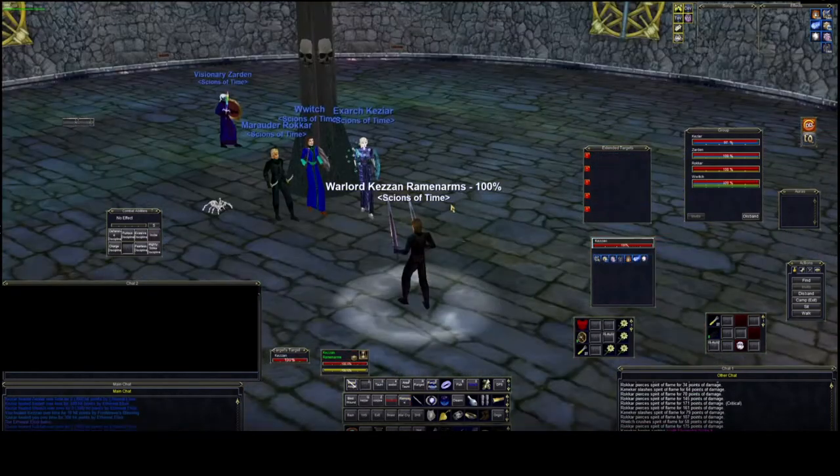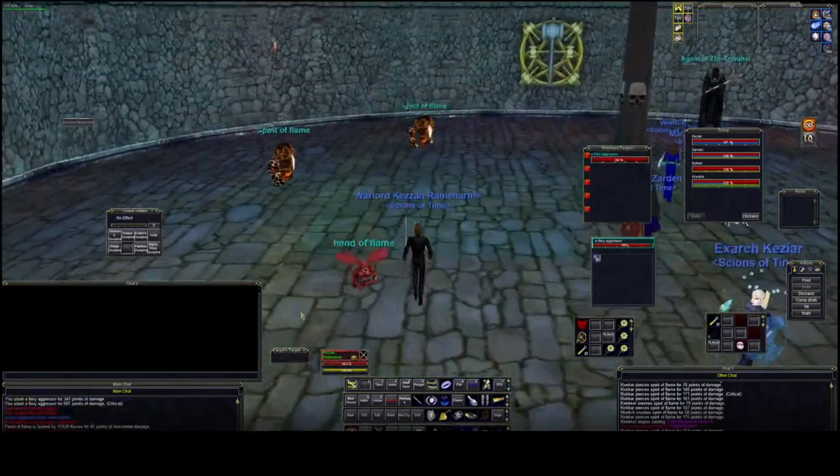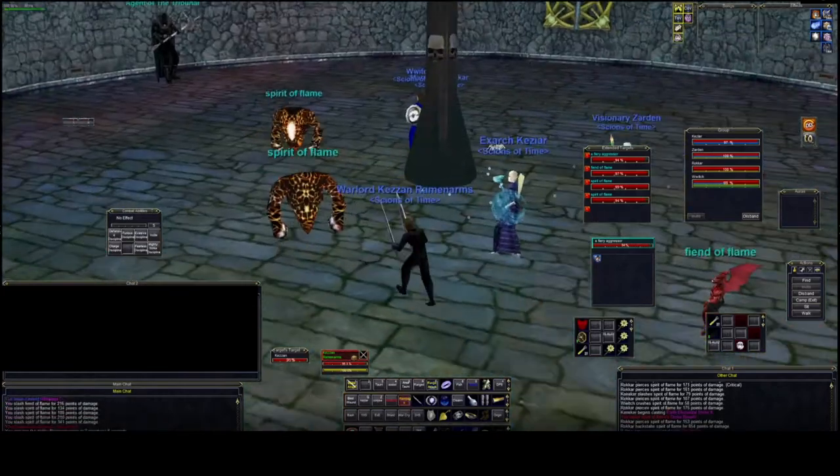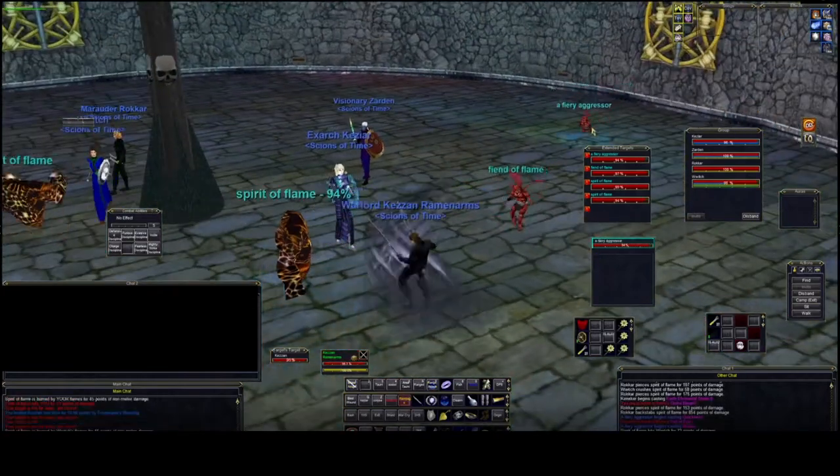There it is — here we are, they're all right here. You can see how they all spawn against the wall and start moving in. Just run around like this and aggro everything — don't let them hit the pillar.